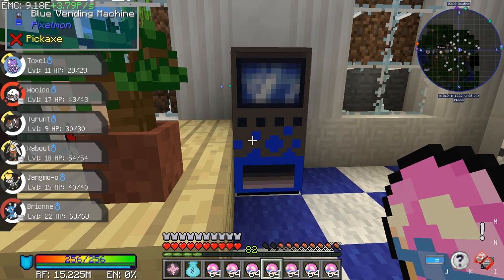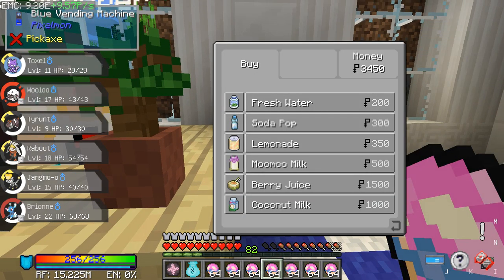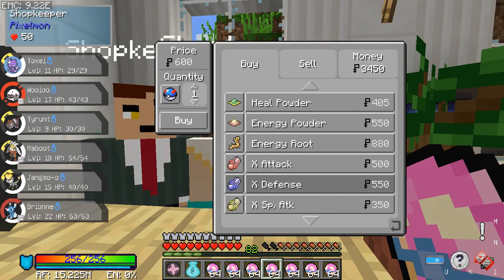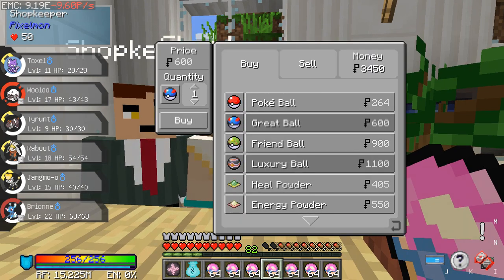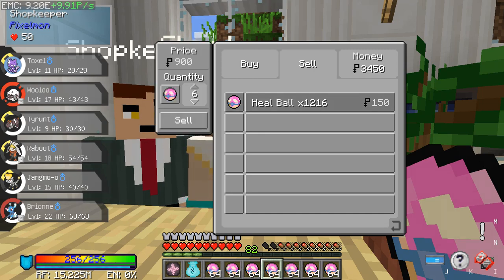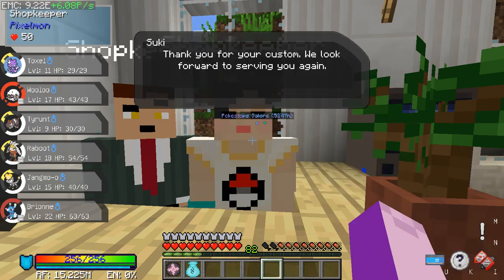First off, you said I could buy berry juice in these vending machines, and I can, so that's good. Let's see what else do you sell — do you sell any berries? No, you sell luxury balls. We're going to sell — oh, just click down then. There we go, sell all those heal balls. Perfect.